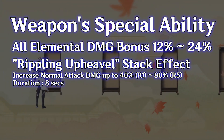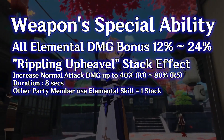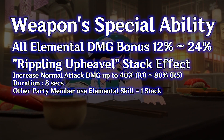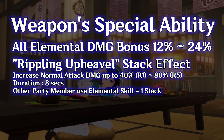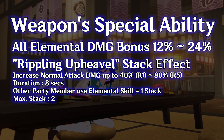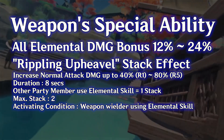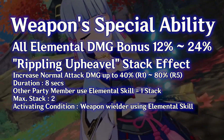Once activated, the Rippling Up Hevel effect will last for 8 seconds. Every time other nearby party members use their elemental skill, the character equipping this weapon will gain 1 stack, with a maximum of 2 stacks. The activating condition for the Rippling Up Hevel effect is for the weapon wielder to use their elemental skill.